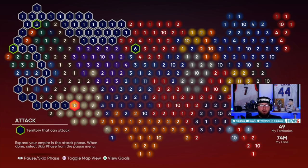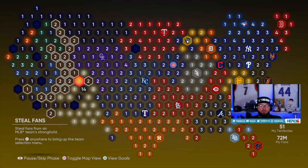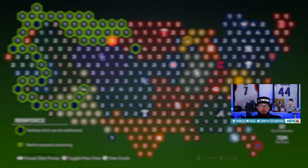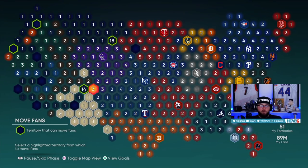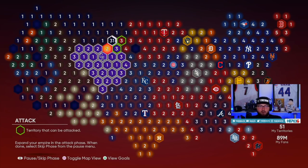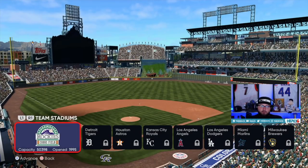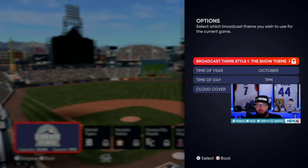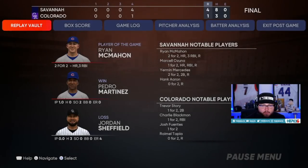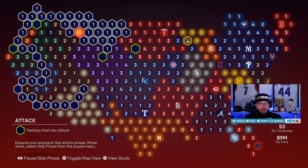Now we have 18 spots. The last one we'll make our way toward is going to be the Rockies and then we are on the home stretch. We're going to reinforce right here, get it up to 18, move it all the way right here, and we're right in front of Colorado and able to play them on Veteran. The Rockies have been defeated — a 4-1 victory. Another win along this conquest path.